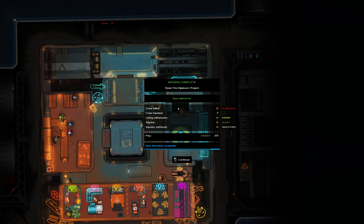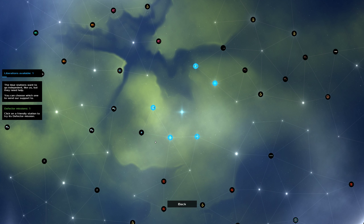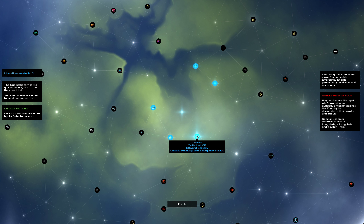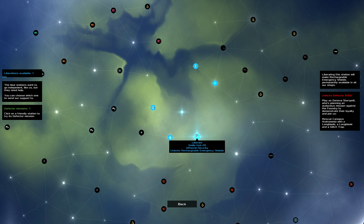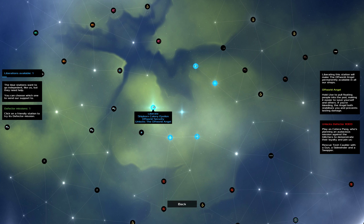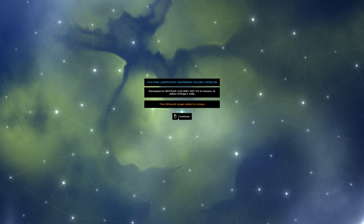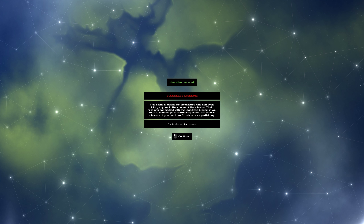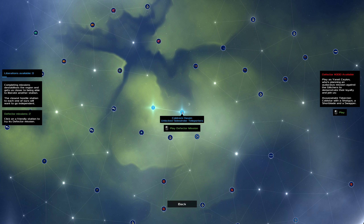Deliver objective — excellent! New liberation available. So how does that work? Liberations are up here — this gives us various options. We can unlock silence guns, rechargeable emergency shields — no. The offworld angel: pulls people to the pod — yes, that sounds like a great idea! So that just immediately liberates it. We now got bloodless missions as well. Let's click on a mission — there are also liberation missions, which are special repeatable one-shot style missions.